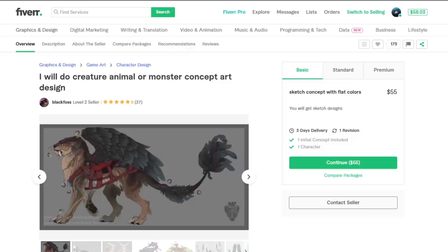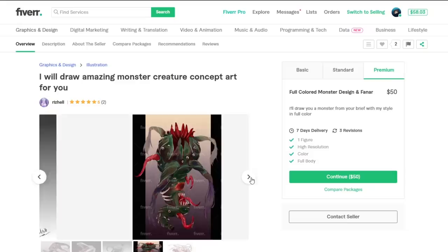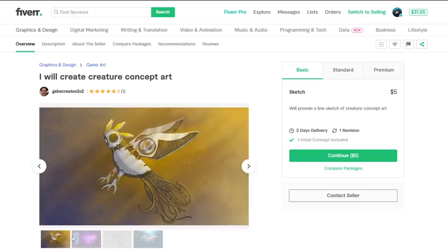Actually, this seller cancelled because they had way too much work to do. So instead I think we're going to go for this one. The sketches and concepts they made look amazing and we can get the premium package for $50. We get 7 days delivery, high resolution, colour and full body. This seller apparently doesn't let me give them a text description, so I'm going to have to send them a text document — that's interesting. But again they get the exact same description. And here we are — it's two weeks later and I've gotten all my concepts back. So let's go take a look at them.